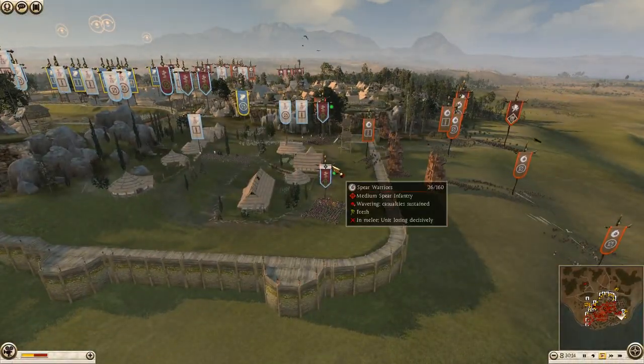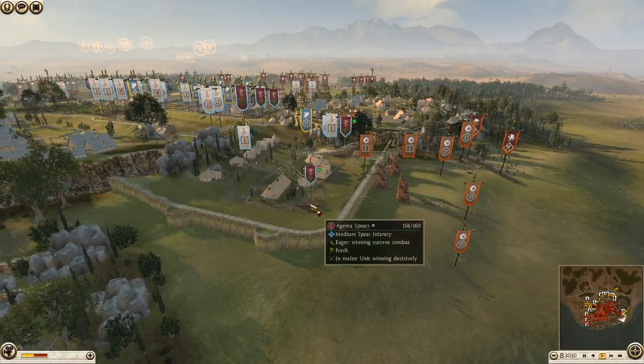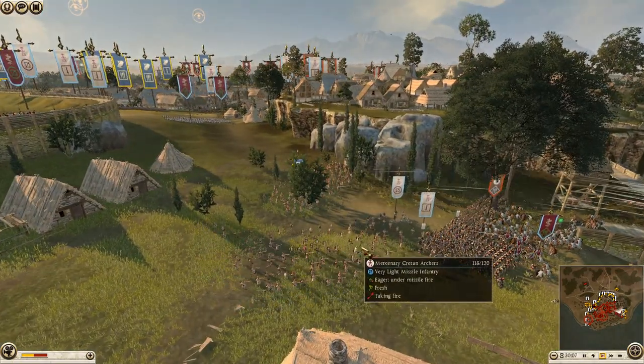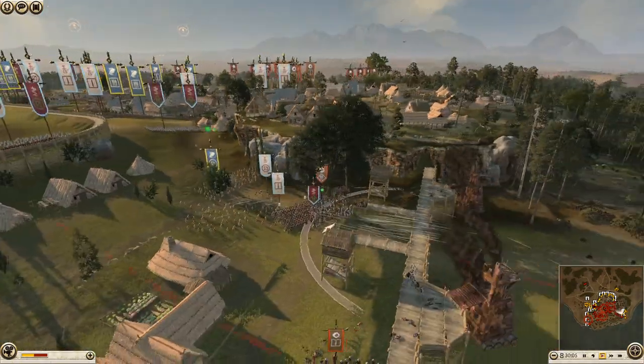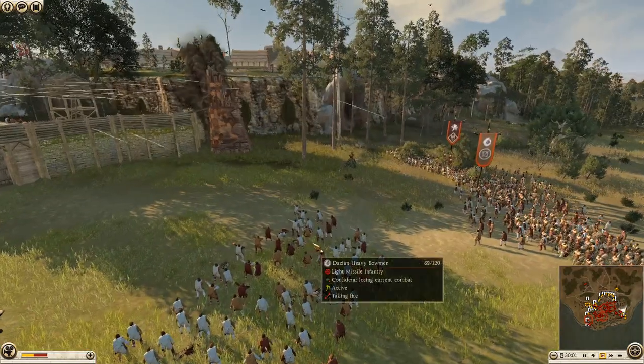The first unit is already breaking - some Spear Warriors. Excellent to see that. These Dacian Bows are now focusing down on the Aegema Spears, so they'll be doing a lot of damage. We've now got Cretan Archers coming up - lots of them, even some from Athens - just trying to focus these Dacian Bows down. They're actually doing a good job: 89 damage done.